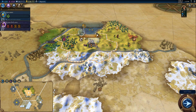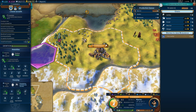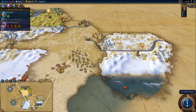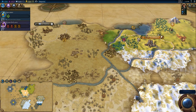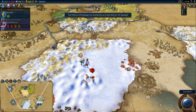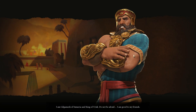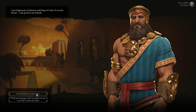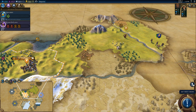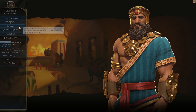We got a free scout — cool. Jakarta's in the middle of the godforsaken tundra. Another goody hut, nice. We didn't get any pop-up for that — interesting. What do we need for this? We need irrigation. Let's start chipping away at archery. We got a free scout — for now you pull back. Oh, we got a free scout! Cool. Let's keep going and have you guys explore to the north.